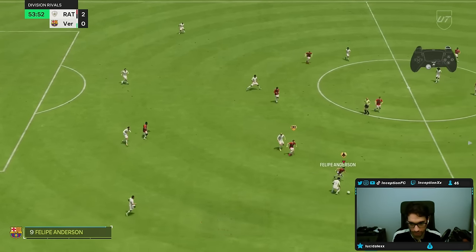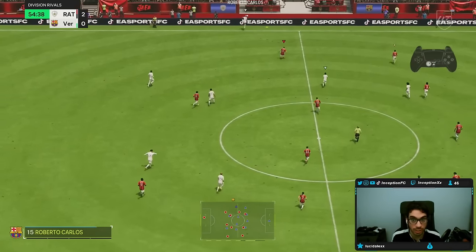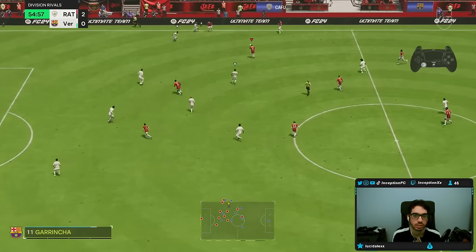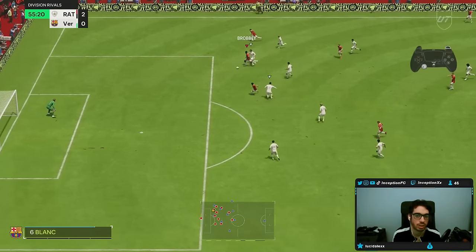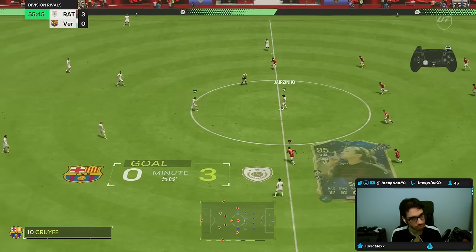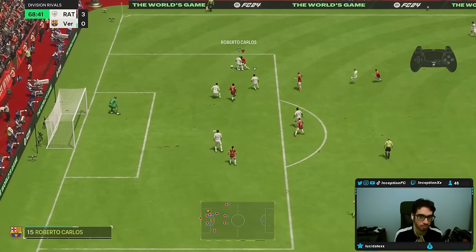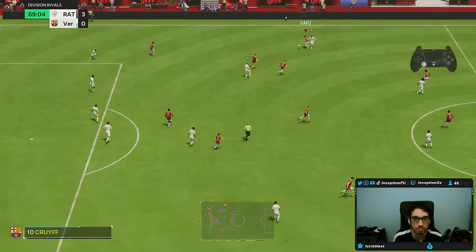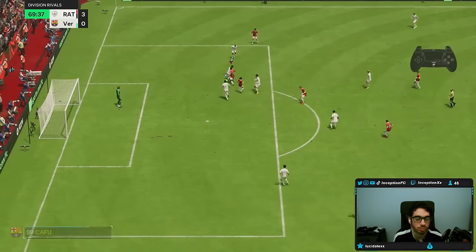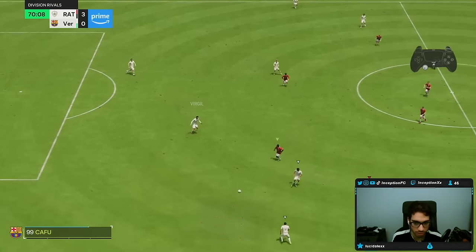Right there I definitely noticed a lack of sprint speed in some situations. That's where it could be ideal to not give him a Finisher if you find yourself in those sorts of situations more often. A little physical presence there — he gets that one skill move, he has that physical presence to get past people. It's really cool. If I do a driven pass to him in those situations, he actually does a good job of out-muscling some of the defenders.